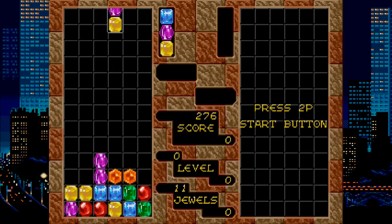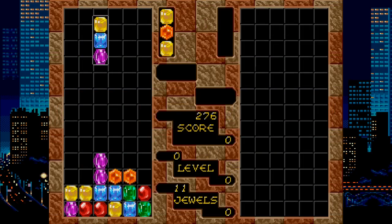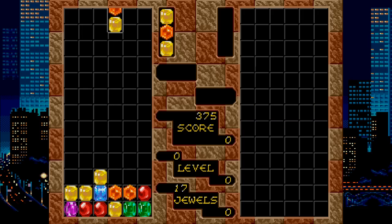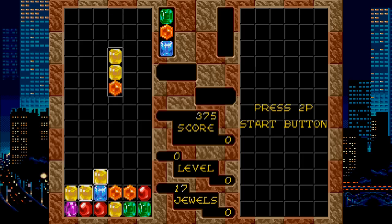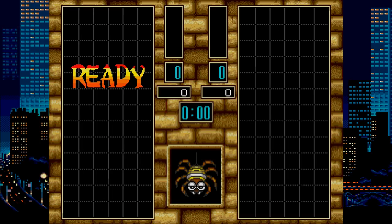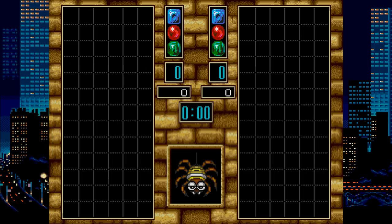Columns is Sega's version of Tetris. You have blocks of three colors that drop down, and rather than control their orientation — they are always upright — you control the order of the colors. It supports multiplayer and trying to push your opponent's floor up to ruin their game. Columns 3 follows the same gameplay, though single player is a bit more interesting now as it has a bit of a story mode where you fight AI opponents instead of just racking up a score. If you're into puzzle games, these are worth a look.